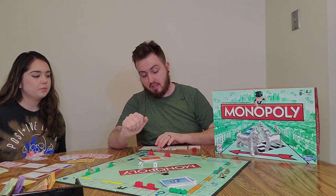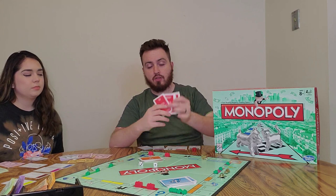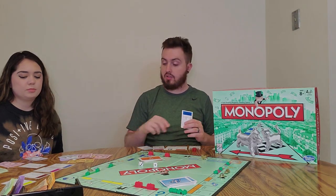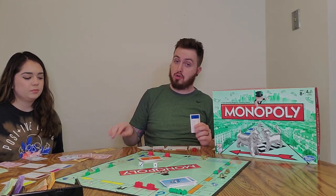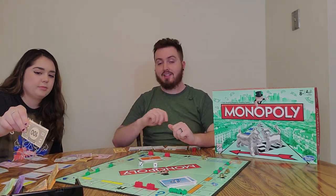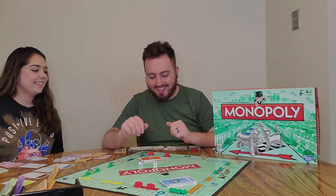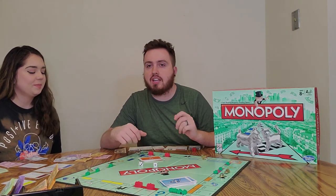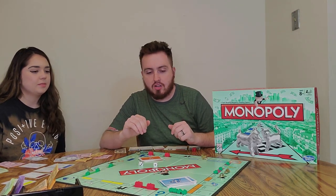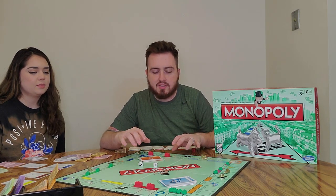If you don't know how to play, you'll land on a space — say Boardwalk — find the Boardwalk card and purchase it. Boardwalk is $400, so you'd hand over $500 to the bank and get your $100 back. You go around the board taking turns, trying to get as much property as you can. The first couple of rounds are usually spent landing on spaces and buying them.